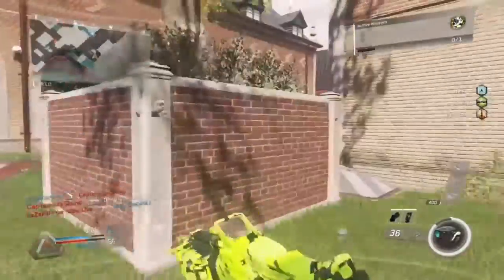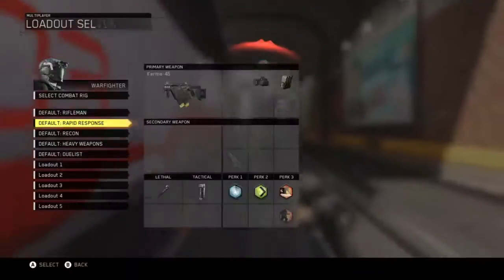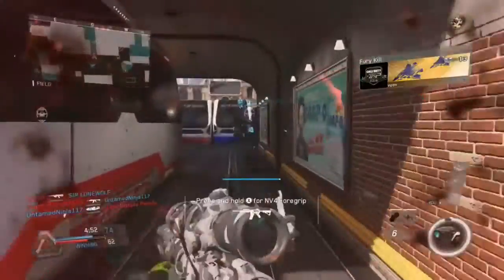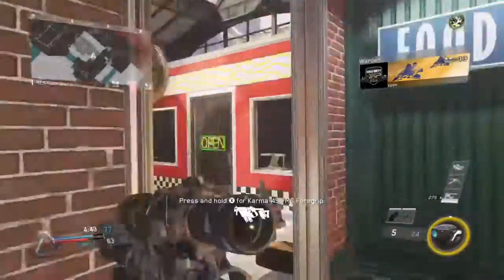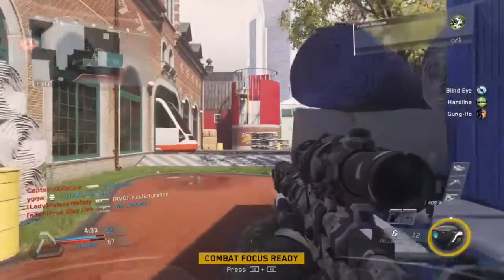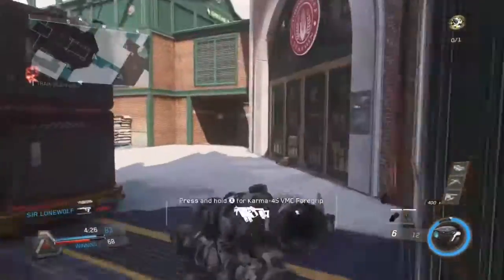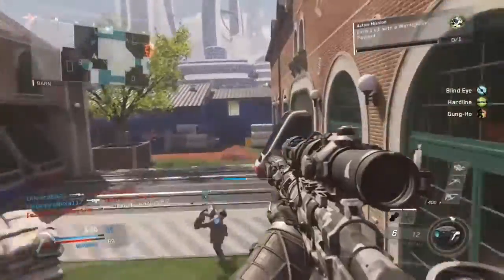We're missing all these shots. Wait — since when did I get an assault rifle? Oh okay, I thought the first class was the Longbow — turns out it's the second one, my bad. Right there, the Longbow is way better, already starting to get kills. I don't think I really like Combat Focus a lot unless I'm using an assault rifle. Right now with this sniper I think it's better to keep the Claw.